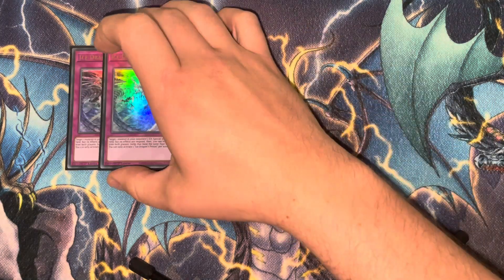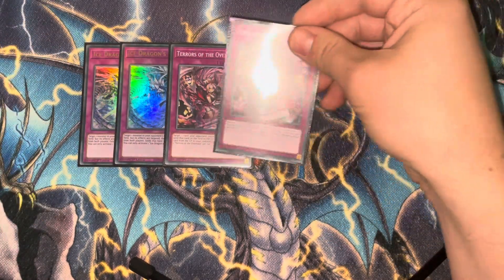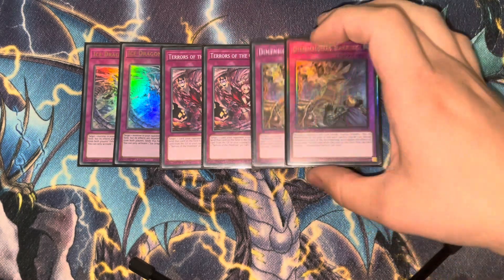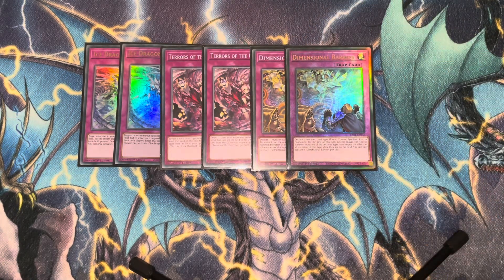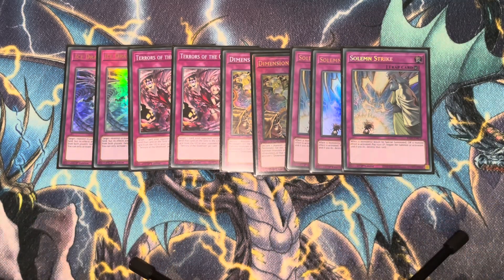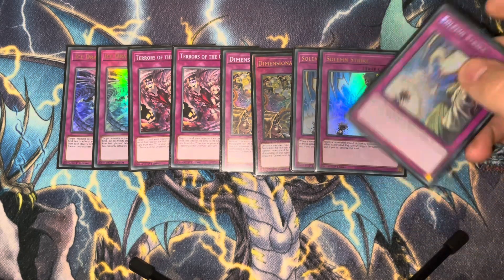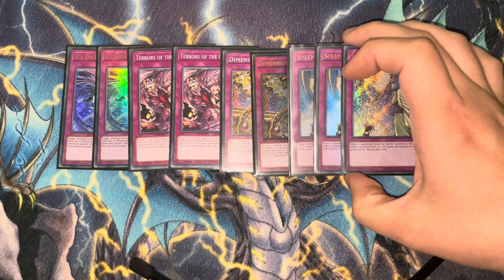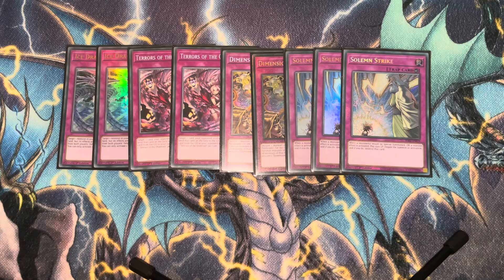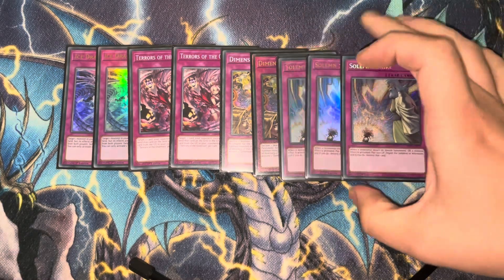Then we've got two Ice Dragon's Prison, two Terrors of the Overroot — I'm a huge fan of that card — and two D Barrier, alongside three Solemn Strike to close out the rest of the deck. It's a 40-card main deck. Solemn Strike is just a house of a card. I'd almost want to find more copies of something like Solemn Strike, whether it's like the Thunder — there was a Counter Trap recently that's very similar to Solemn Strike. You'd almost want to play more, but this is fine.